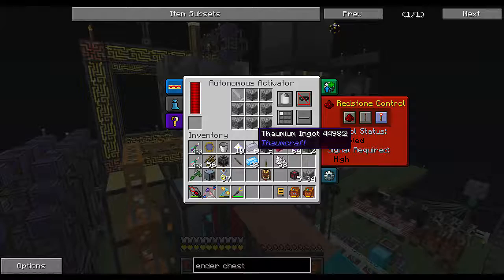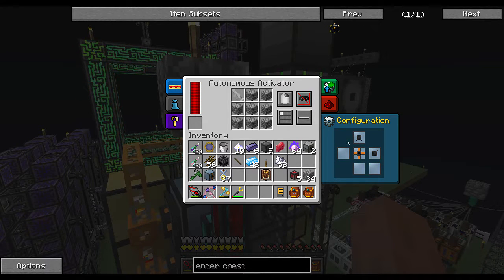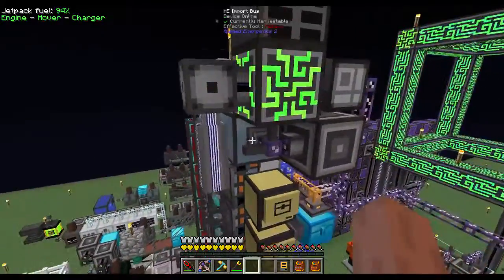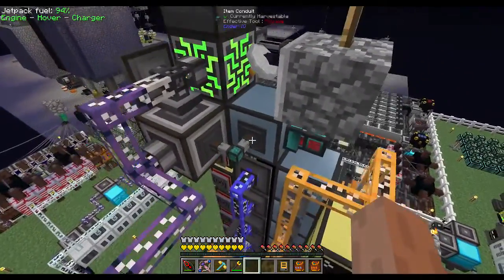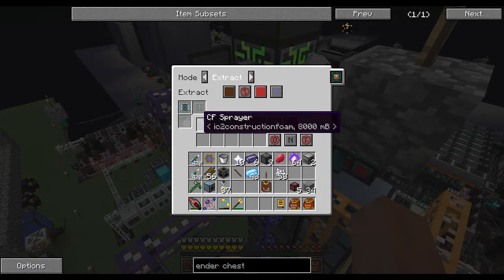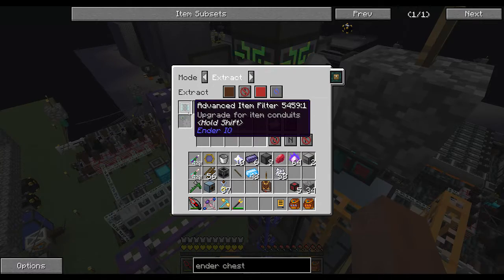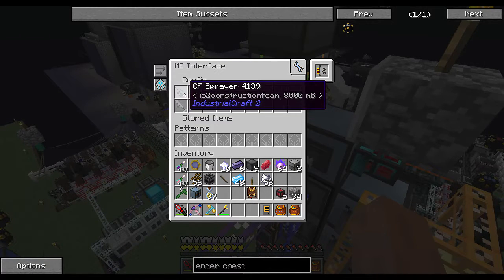The sprayer autonomous activator is set for right-click - this will just hold your sprayer that's automatically input. Redstone control is set to high. The configuration has a normal inventory on the top face and the right side. Inputting into this, we have an item conduit inserting on this channel, and also extracting on the same channel always, with an advanced item filter set to full CF sprayer - because we need to look at the NBT data to make sure it's a full sprayer we're extracting. And this is just an ME interface connected to your main ME network that supplies all your resources, with a full sprayer set in the configuration.